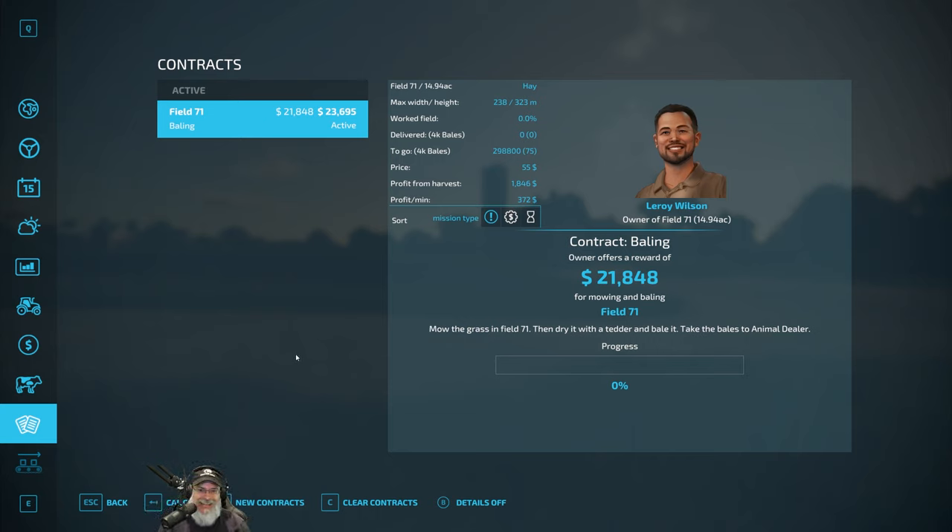I'm using my wheel and my new side panel and just loving it. If you guys play this game and can afford to get a wheel and side panel, I would do it — it makes this game so much more fun. I spent a long time yesterday mapping all the keys. Anyway, it looks like I accidentally hit a button and accepted a contract when I didn't mean to.